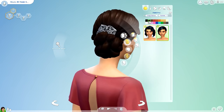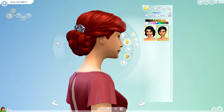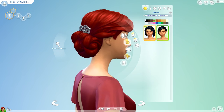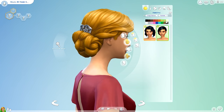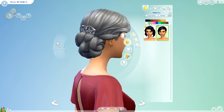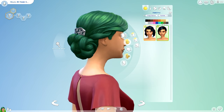The second hairstyle is this really cute curly updo, which I love. They did a really good job on the silver barrette. I kind of wish it had a variant — like if it was a black hairstyle, maybe the barrette would be gold — but that's all I could find for hairstyles.